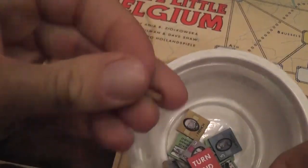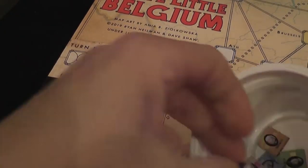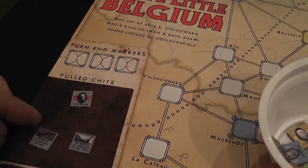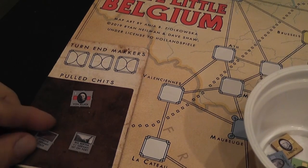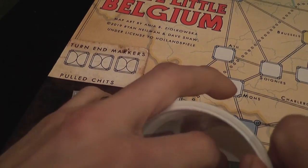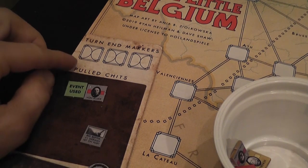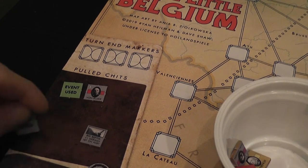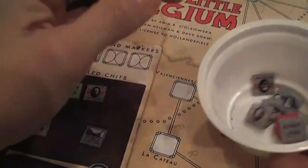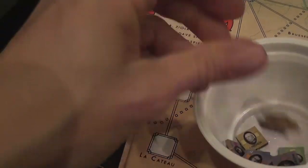We also have chits representing events. When one such chit is drawn, it doesn't mean the event happens immediately — it means the event is available. It is placed in the pull-chit area face up and the owning player can choose to use that event whenever appropriate. For example, some events are activated before a German attack, others are about movement. When the player uses an event, the chit stays but flips to the other side so you know you cannot use that effect again. We also have end-of-turn markers — when three of them are randomly pulled from the cup, the turn is over and you start the next turn with all chits going back in.